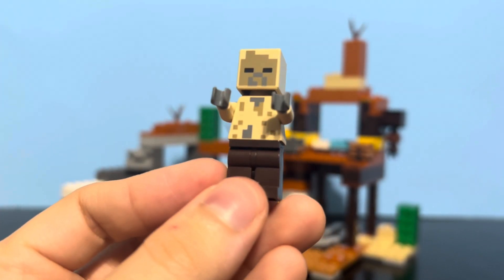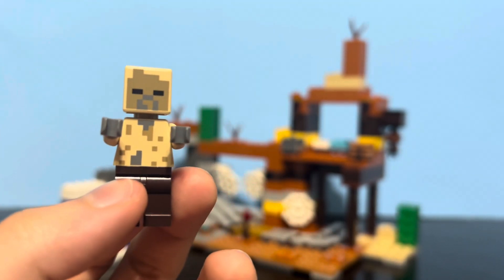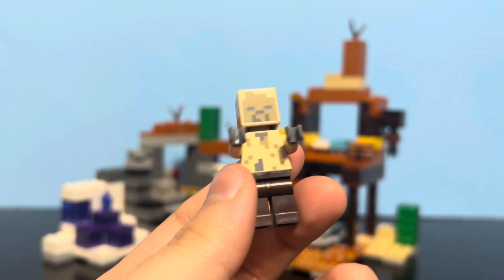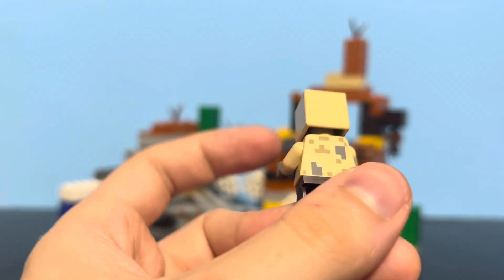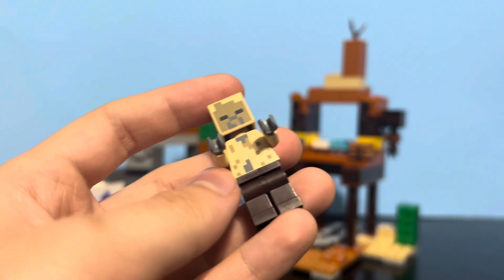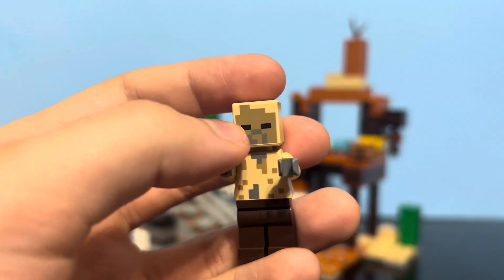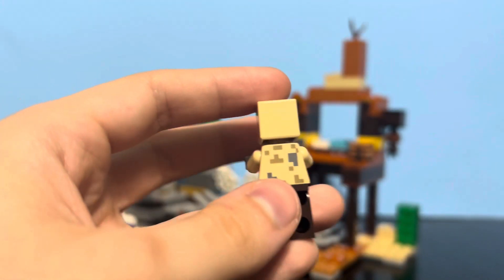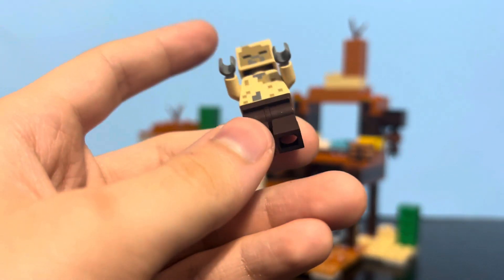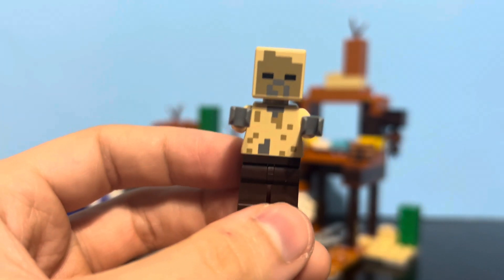For our next figure, we have the Husk. While this is the second time this figure's been in a LEGO set — the first time was in the Creeper Mine set from, I think, 2019 — this version is updated and it's a lot more detailed, and it's a lot better in my opinion. It's got some really nice dirty printing for the torso and some mouth printing. The torso printing continues on the back with rips and dirt stains and stuff. Yeah, it's a pretty cool figure. It's really nicely detailed and I'm glad they brought it back and improved it.